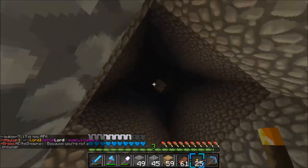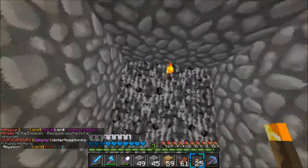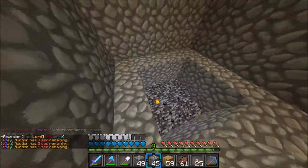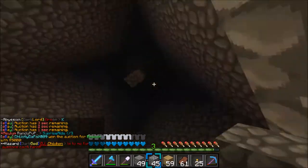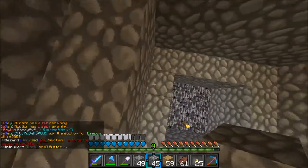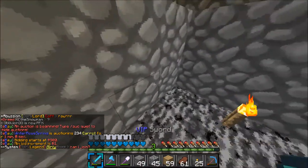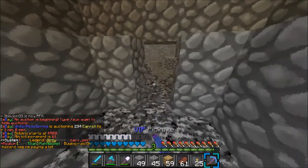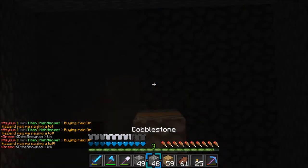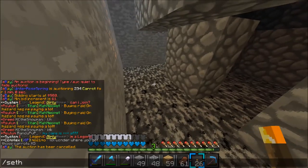Alright guys, we are back. That wooden block up there is representing the blaze spawner. Here's the thing — my room was actually too small for what the tutorial called for, and as you can see, we're now at bedrock. So I'm going to leave out the redstone. Basically, the blazes are going to spawn up here, drift down, fall into this two-high block, and they won't be able to climb back up, so they'll fall down again. I'm going to have a killing station set up right here where I can easily kill them. I don't think they should be hostile when they spawn. I'll go ahead and do slash set home blaze right in here.